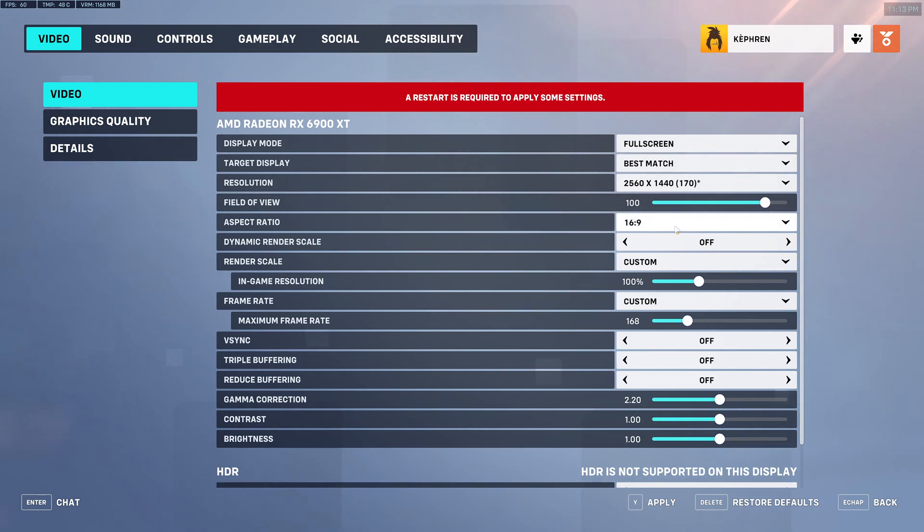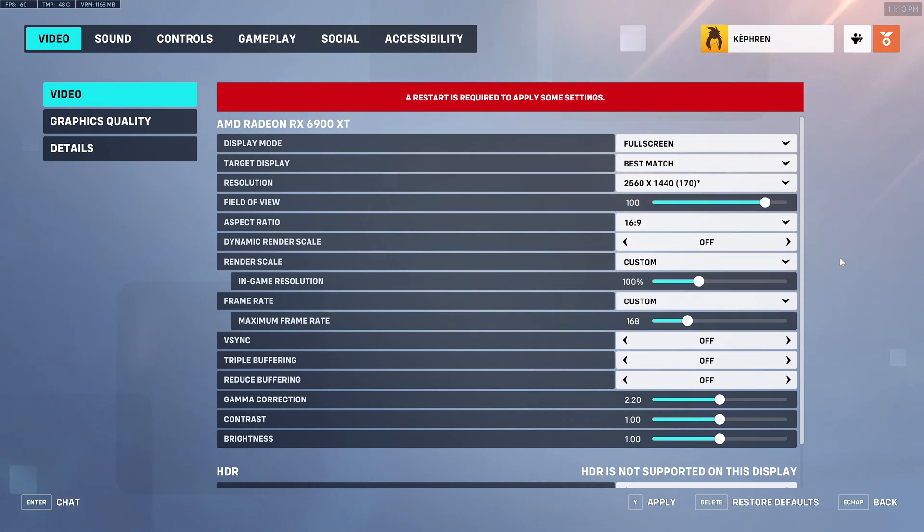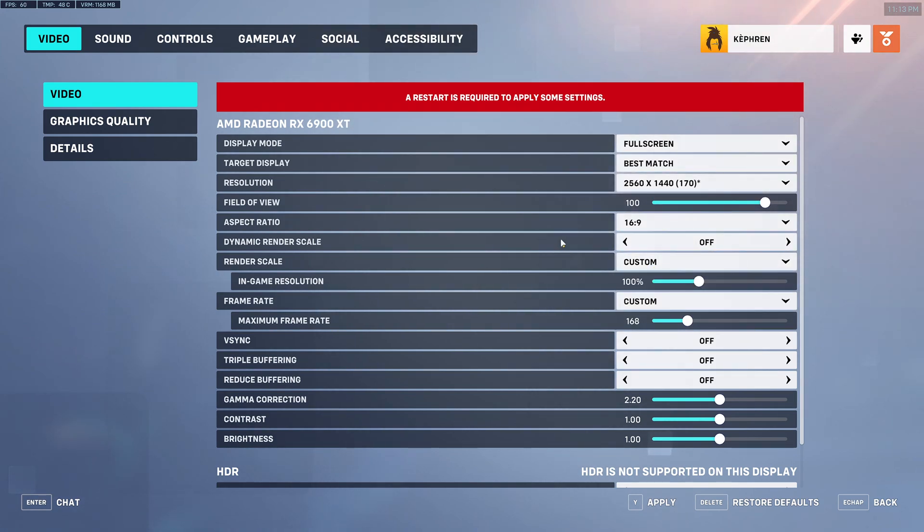For the aspect ratio, I play 16:9. Dynamic render scale — super important to set at off. You don't want your render scale moving dynamically as it will mess up the visuals when playing. For render scale, go with custom. I'm not sure about the automatic setting, but I prefer custom and set it to 100. You don't want to upscale or downscale your game.